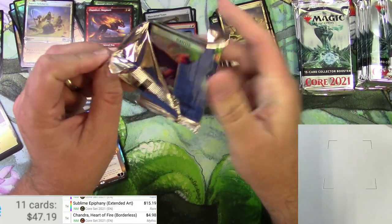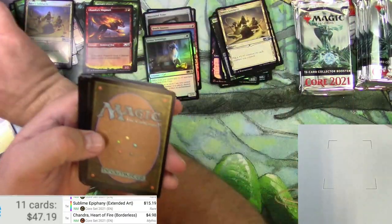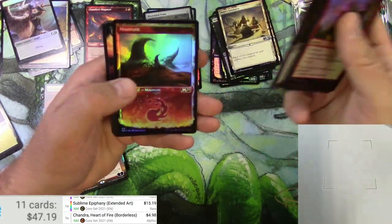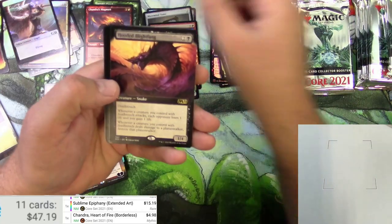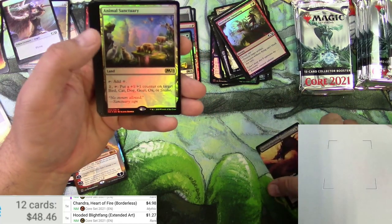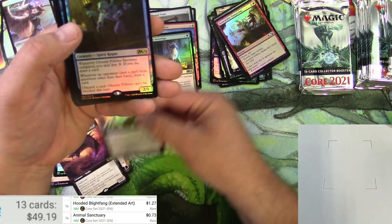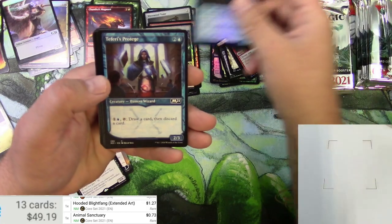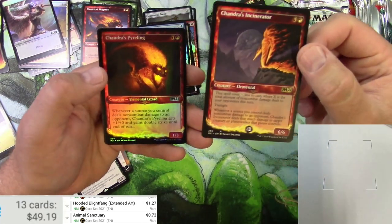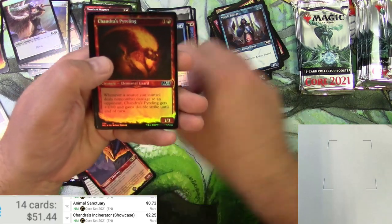Piles don't make any sense as usual. Got a Griffin and an Angel. Hooded Blight Fang extended - just a buck. Animal Sanctuary in foil - that's really nothing. Ghostly Pilferer, Teferi's Protege, Liliana's Steward, Chandra's Incinerator - this thing is kind of nuts to actually play, $2.25.